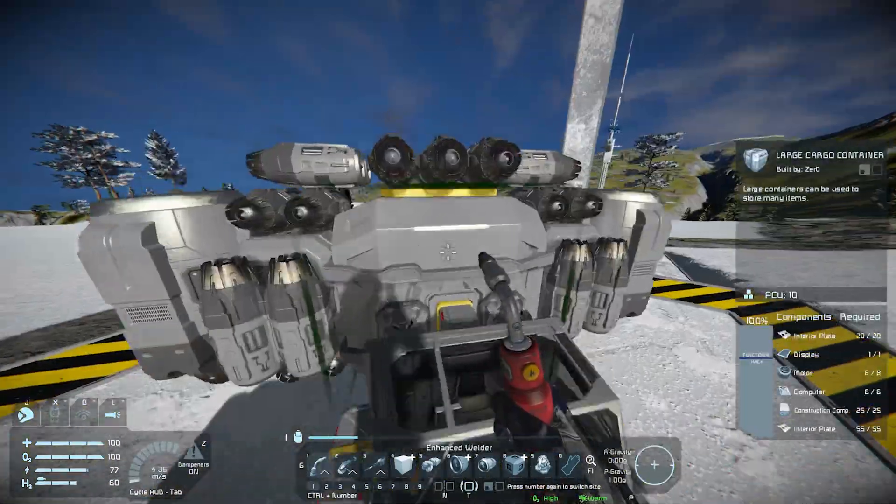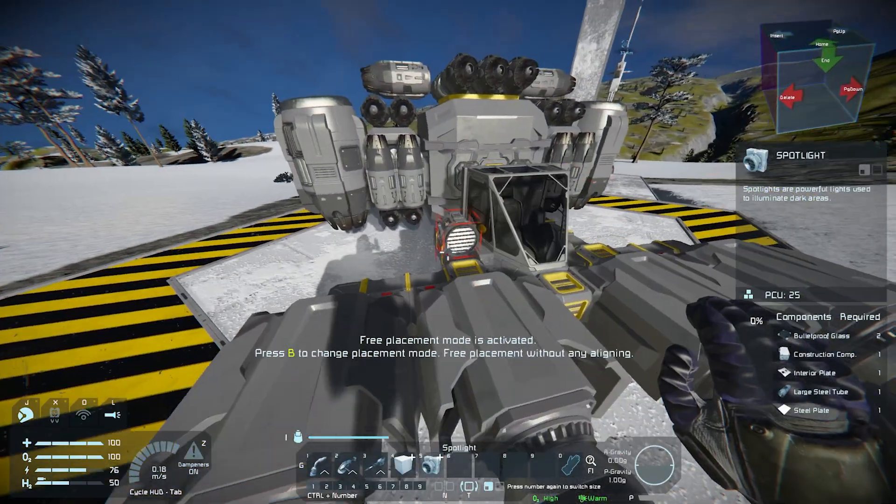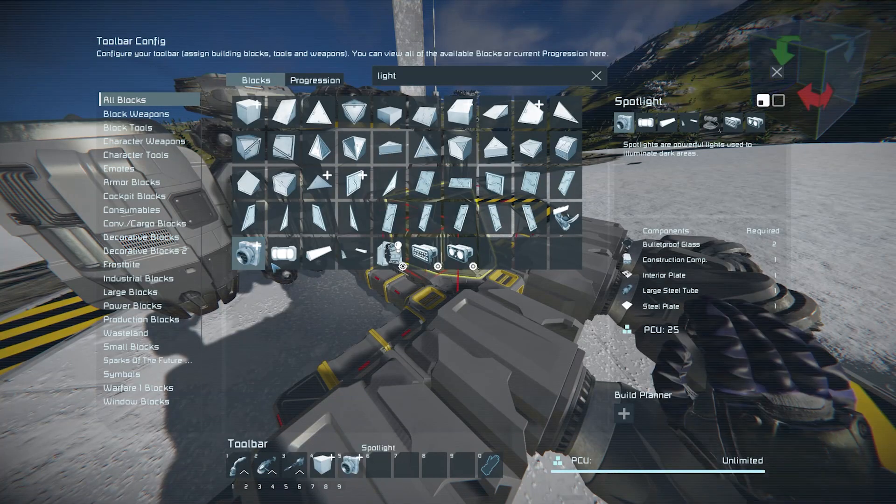Unless you hit something, of course, and then it will go in whatever direction you smashed it to bits in. Because it's dark when you're mining underground, it might be a good idea to build some lights. Spotlights are probably the ones you want, as they point in a single direction so you'll be able to see where you're going and what ores you are mining.